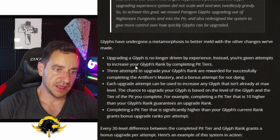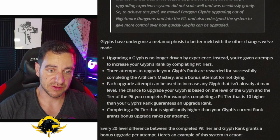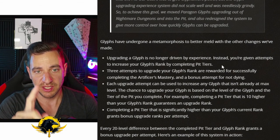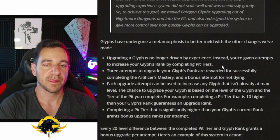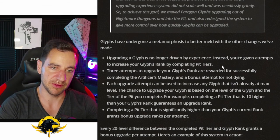Let's just go over it very fast. Upgrading a glyph is no longer driven by experience. Instead, you're given attempts to increase your glyph's rank by completing pit tiers. There are now 100 ranks on each glyph instead of 21. Don't worry, it's not making the grind longer — you get there easier because it's now tied to the pit level.